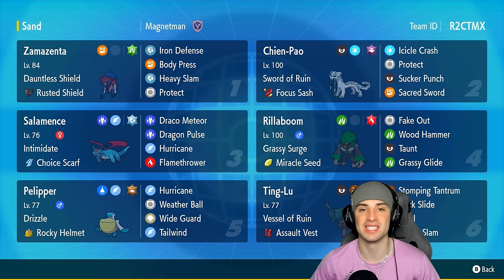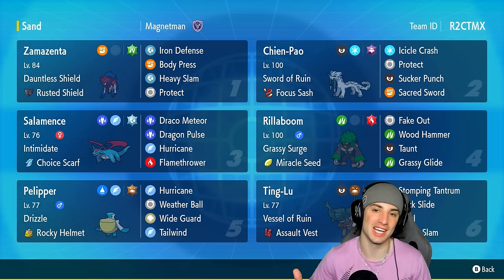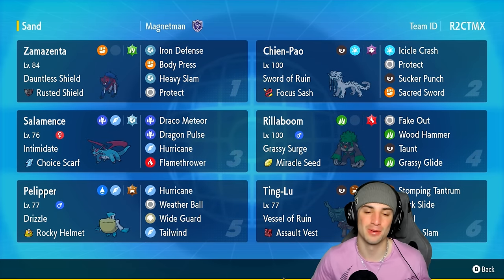If you want to run the team yourself, the rental code is at the top right-hand corner. If you enjoy today's video, don't forget to like it and subscribe to the channel. Without further ado, let's hop into our first match showcasing Salamence in Regulation G.